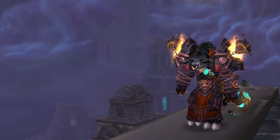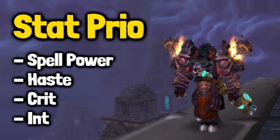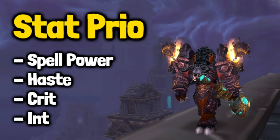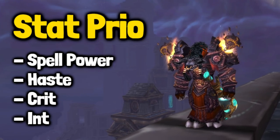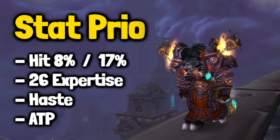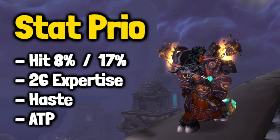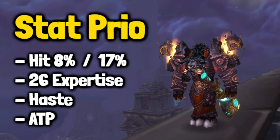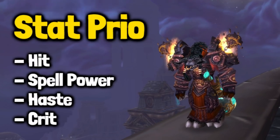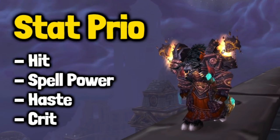Next up is the stat priority for the different specializations. As a Resto Shaman, you need to mainly focus on getting more spell power and haste. More spell power equals more powerful heals, and haste means you throw out those heals a lot faster. Another reason haste is so good is because the faster you throw out your Chain Heal, the faster you will also be applying Earth Living Weapon to the targets. As an Enhancement Shaman, the two mandatory stats are Expertise and Hit — you need a minimum of 8% hit but should aim for 17% to hit with all your spells, and you also need to get 26 Expertise. As an Elemental Shaman, your main focus will also be to get hit capped, and when you have taken care of that, you can focus on getting more spell power, haste, and then crit.